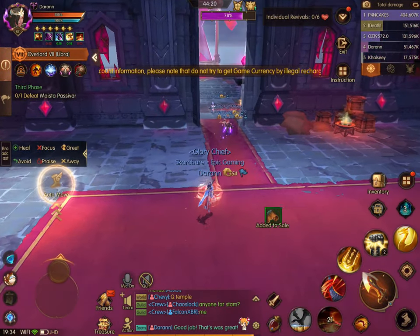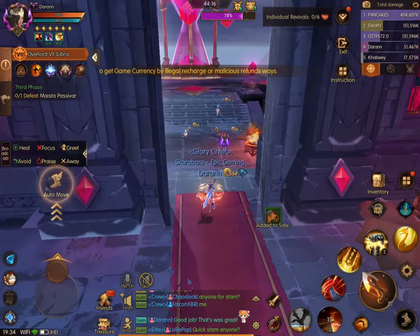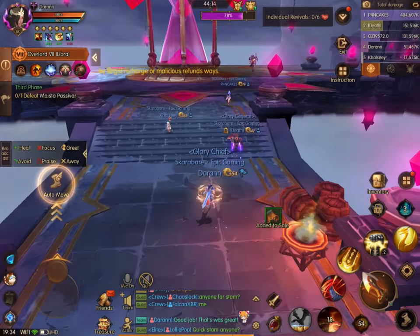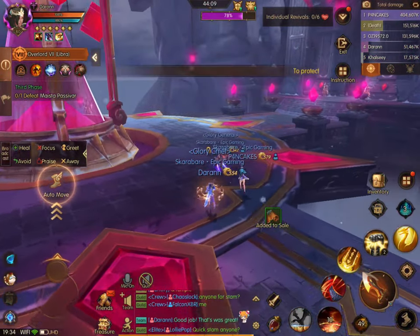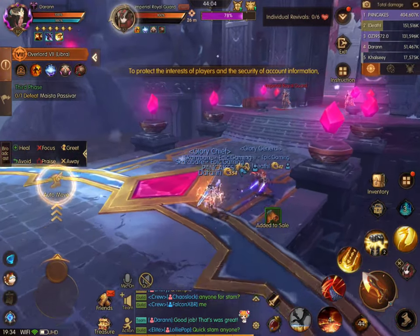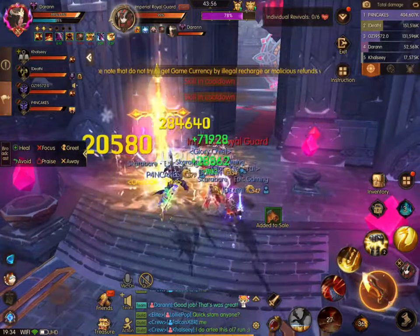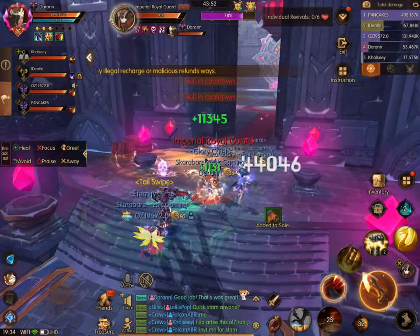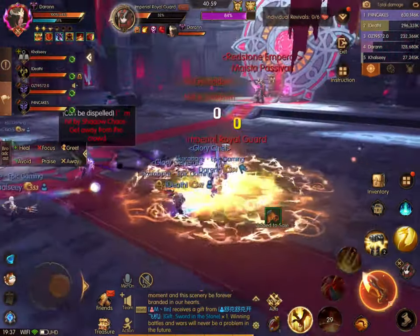Moving along to boss number three. On the way there, there is a mob walking around the circle — try to avoid him. He was in the way in the last run I did and I pulled him because he was annoying, and it took forever to kill him since he has a lot of hit points. So just avoid that and clear all the mobs to the third boss.